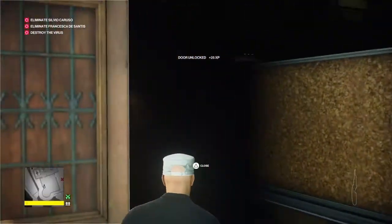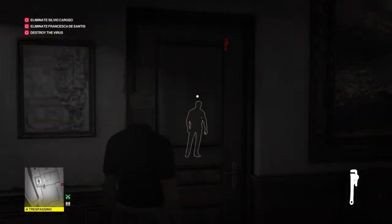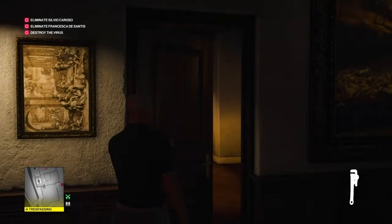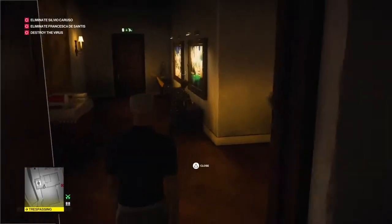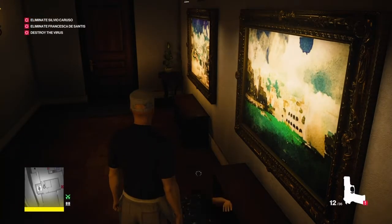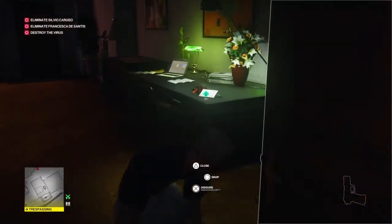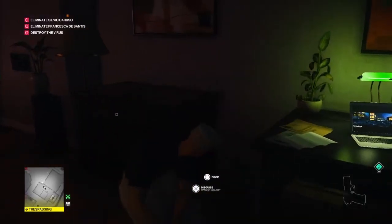There's a guard on patrol just outside the observatory. We're gonna select our wrench, use instinct, and wait for him to be facing away from us. He does lean on the wall facing this door directly, but eventually he'll turn around and start playing with his phone. That's when we're gonna open the door, throw the wrench at his head, knock him out, hide his body, take his outfit and his gun. We need his outfit anyway, so we're going to drag him into Francesca's room.